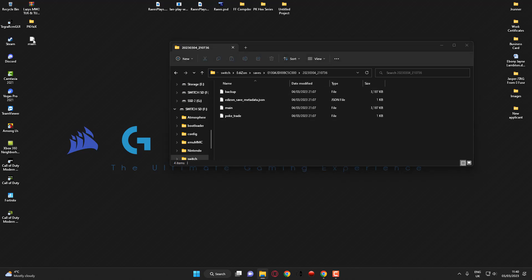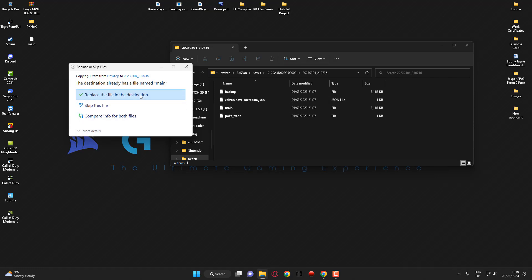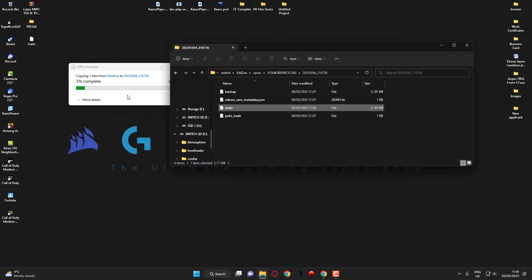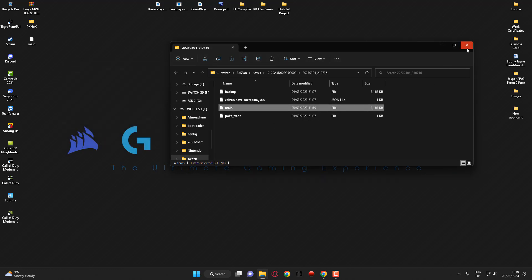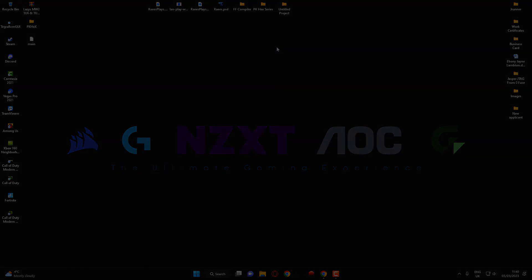Navigate to your current save and into the folder where the original main file is, then copy the new modified main file into there. If it asks if you want to replace it, go ahead and click 'replace the file'. Now that's completed, put the SD card back into the Nintendo Switch and I'll meet you on the console for further instructions.